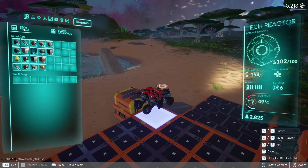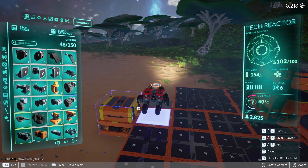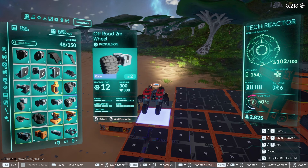Looking on the right side of the screen, you can see a new option you did not have in the field — your block catalog. If you click on it and it's empty, this is the storage in your tech yard. You can store tech parts only in the tech yard.